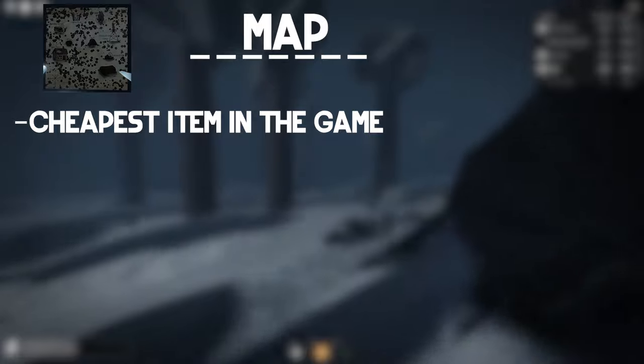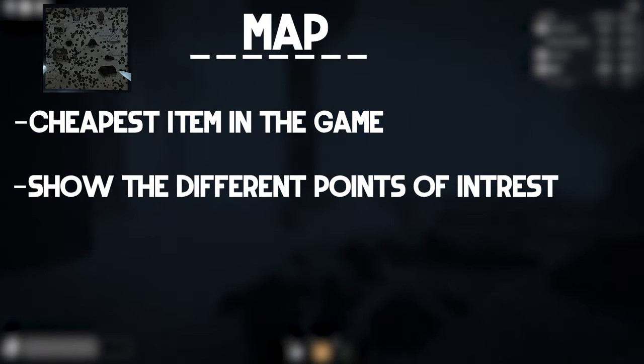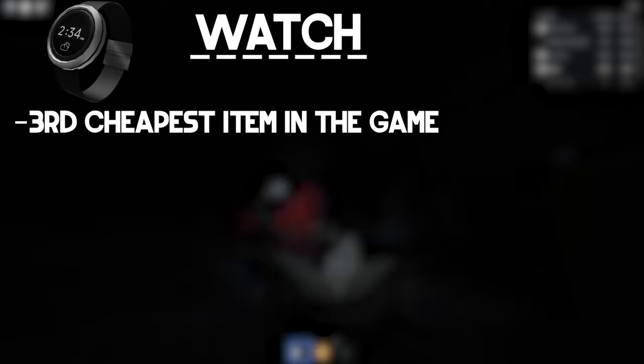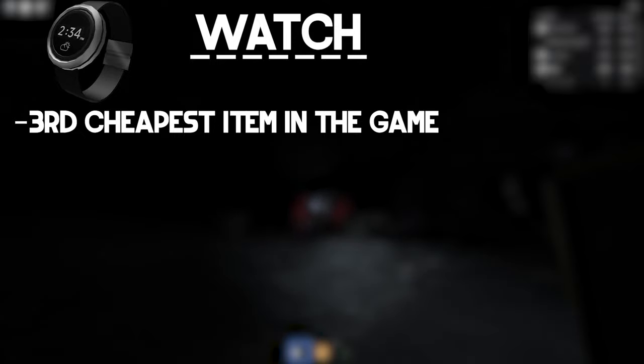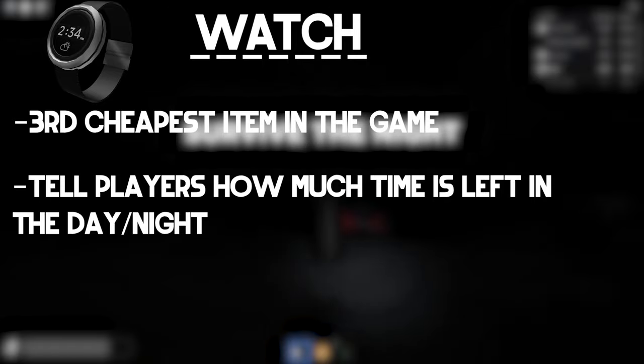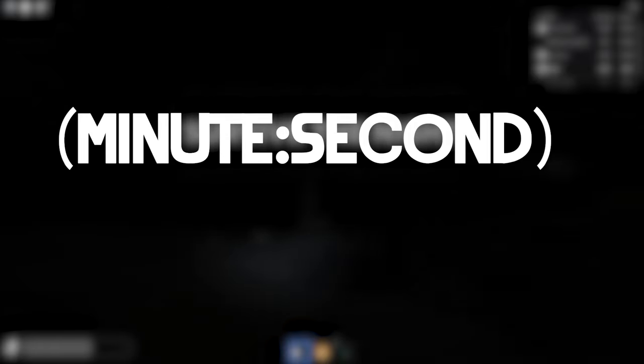The map is currently the cheapest item in the game. Its main purpose is to show the main locations. It is not very useful on its own, but it can collaborate with the compass to help new players navigate. The watch is one of the third cheapest items in the game. Its main purpose is to tell players how much time is left before day or night starts, in a minute-second format.